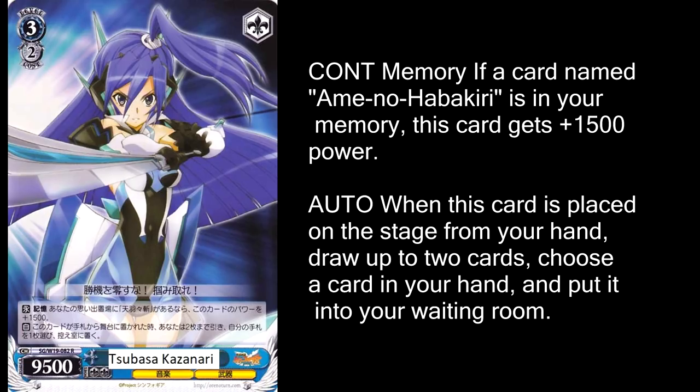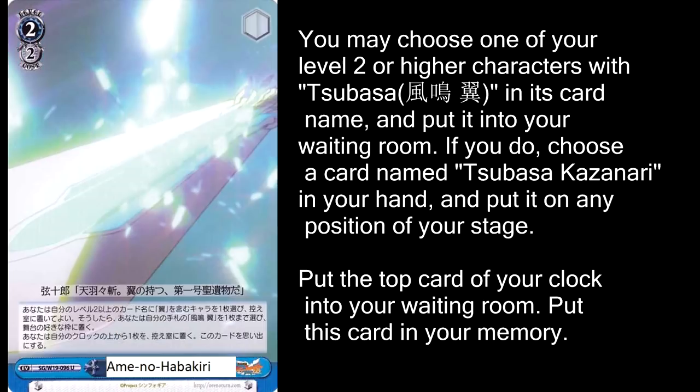Gotta be honest, blue kind of sucks in this set, but we're going to do the best we can, so forgive me if some of these cards come off as mediocre. If you put Tsubasa Kazunari in play using her event combo, she gets a plus 1500 boost and becomes a natural 11,000, which is pretty good, and you can draw 2 cards and discard a card from your hand when you put her in play. The event also lets you heal. You can sacrifice the level 2 Tsubasa to put your level 3 Tsubasa in play, and then this gets removed and you heal one from the clock. It costs 2, which is the exact same as hard casting your level 3, but it's just a little bit underwhelming compared to the other colors.